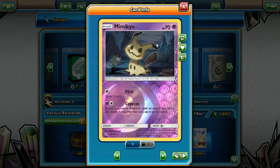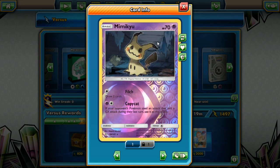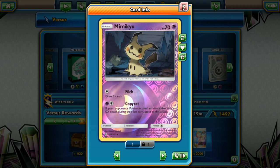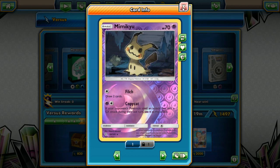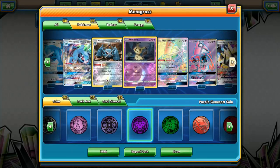We're running one copy of Copycat Mimikyu. This Pokemon is pretty cute — if your opponent's Pokemon used an attack that isn't a GX attack during their last turn, you can use it as this attack. So pretty much it's just copycat, you're copying your opponent's attack to try and get something tricky. It just depends on what's out there.